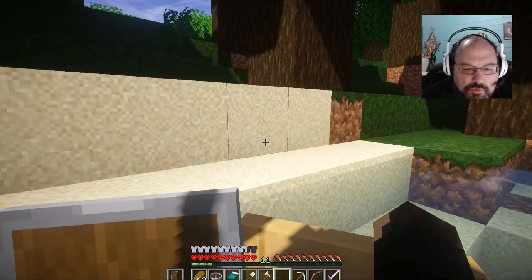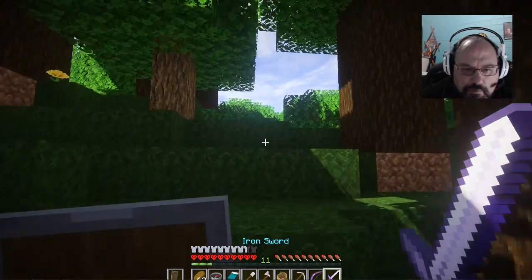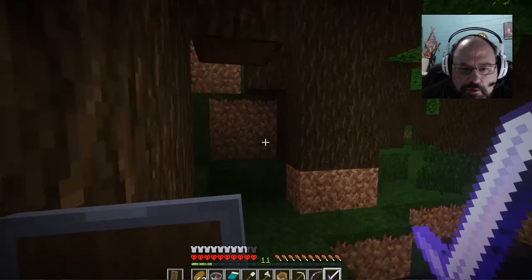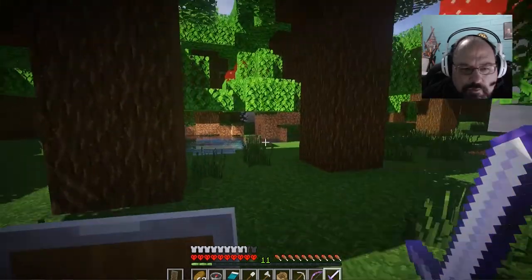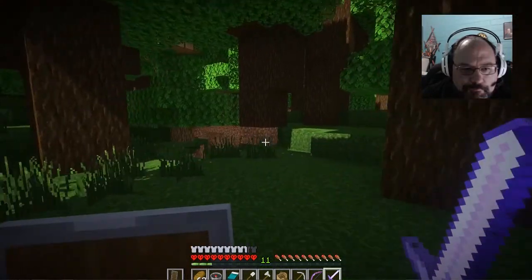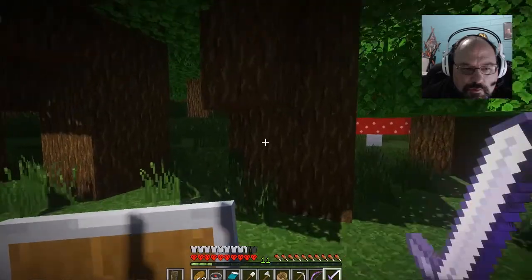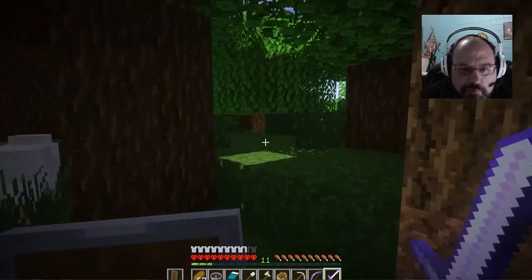I think this is where we get off. Yeah, it looks like we're going from a roofed forest to a regular one. This is a combination — looks like a combination of a roofed forest and a regular forest. There'd be skeletons over here somewhere. And we got a brown sheep. Haven't come across any pink ones yet.